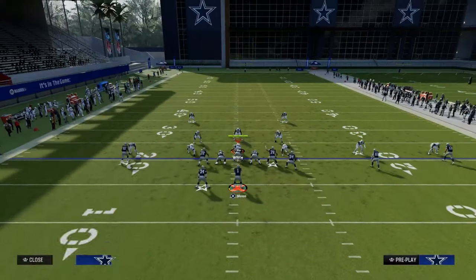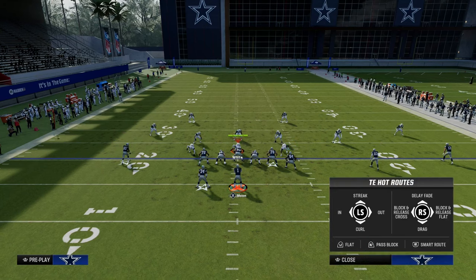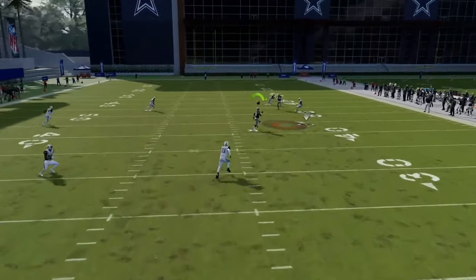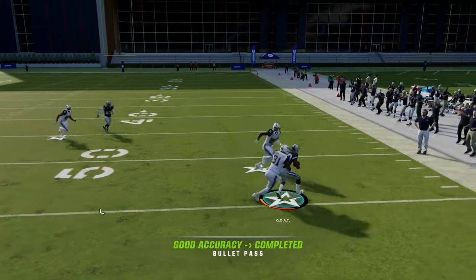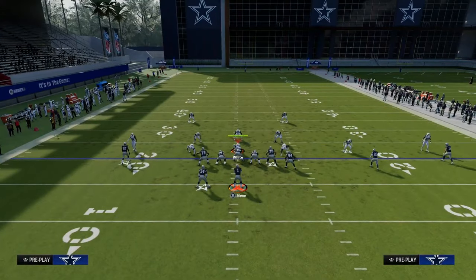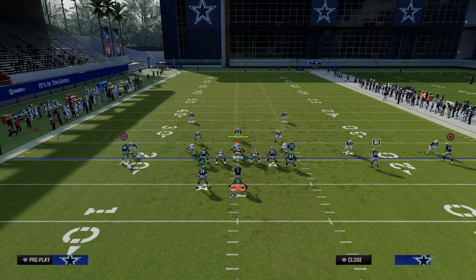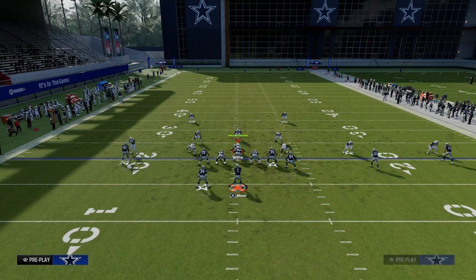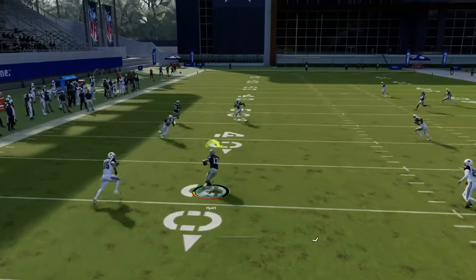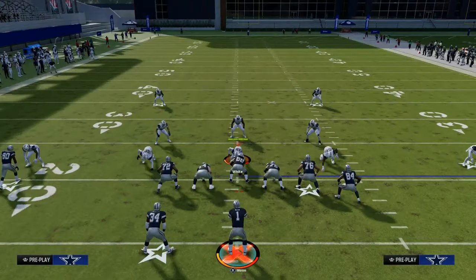How does this play work against zone coverage? It spaces the field very well against zone. There are two reads against zone coverage I like to really utilize. First and foremost, right off the snap, we always want to check to that drag if it's open. Normally that drag is going to be open against zone because the post route has to be user-defended — they have to user the post route consistently. So if they go user the post, even if they have a hard flat, hook curl, or a lot of underneath coverage, the drag is going to be open coming across right in that little window.